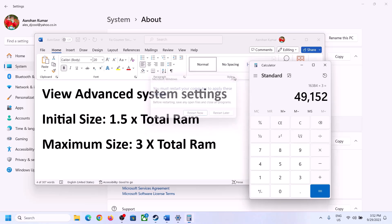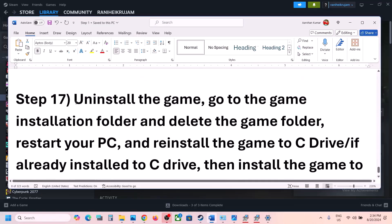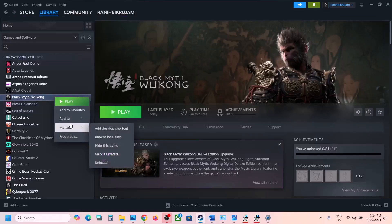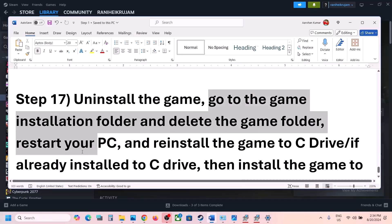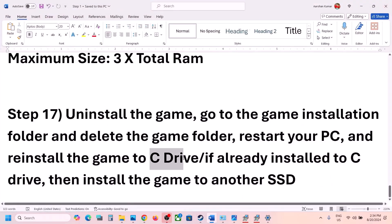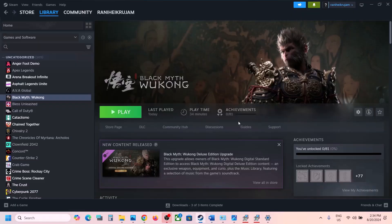If nothing is working, uninstall and reinstall the game. Right-click the game in Steam, select Manage, then Uninstall. After uninstalling, go to the game installation folder and delete the game folder. Restart your computer, then reinstall the game to the C drive. If it's already on the C drive, try installing it to another SSD. One of the steps shown in this video should help you get the game running on your Windows computer. Thank you for watching — please like and subscribe.